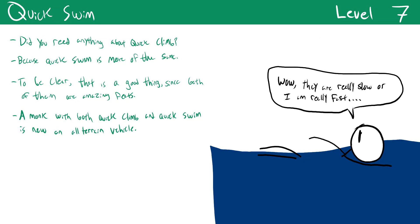Quick Swim is essentially the same as Quick Climb but for swimming. You move 5 feet further on a success and 10 feet further on a critical success, and at legendary proficiency in athletics you gain a swim speed equal to your land speed. Everything said about Quick Climb applies here — it's absolutely fantastic. Both Quick Climb and Quick Swim feel like legendary feats, and the other level-seven feats also scale with proficiency.